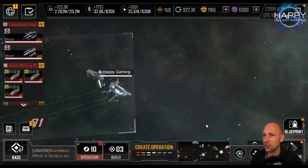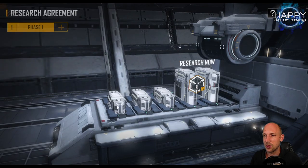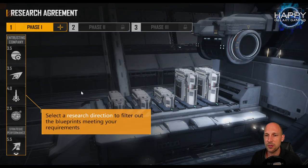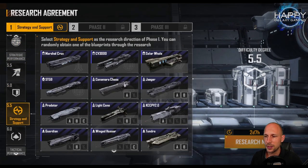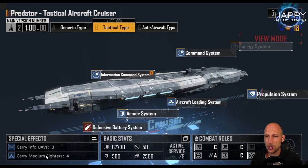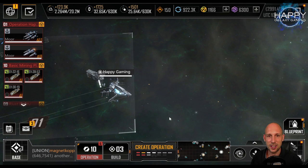Being forced to go this way also prompted me to take another look at my research agreement. There's one ship I really want: the Predator B. I mentioned it last time — it comes as a tactical version, still bringing four fighters and an additional three UAVs that will increase hit chance. That is very interesting.